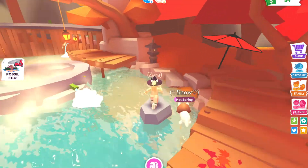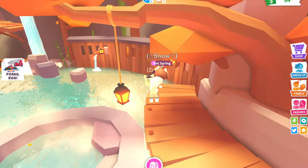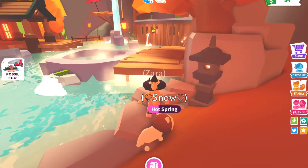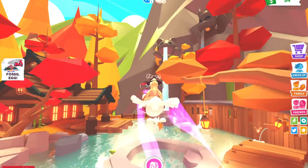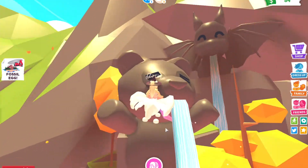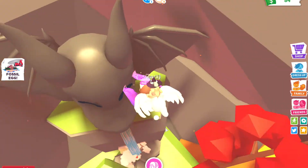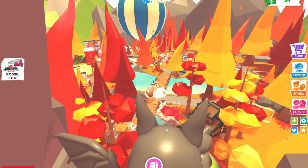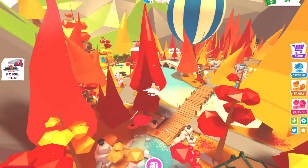Another good thing about this update is that there's new furniture — you can get this thing in your house, you can get these lanterns, and even this umbrella. There are a lot of cool things in the hot springs, for example the beautiful trees, the beautiful scenery, these amazing waterfalls, a panda, and a really cool dragon. It just looks amazing — look at the trees around us, it just looks beautiful.